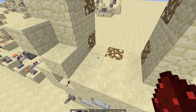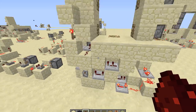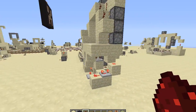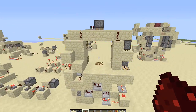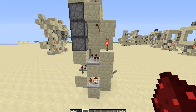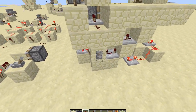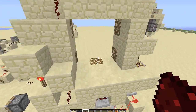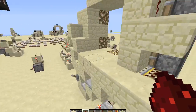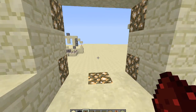I noticed in the comments that somebody has a 3-wide 3x3 door, so we built one — 3-wide, 3x7x10. This is our take on it. It's still one of the fastest 3-wide 3x3 doors that I've ever seen, and somebody has yet to prove me wrong on that.